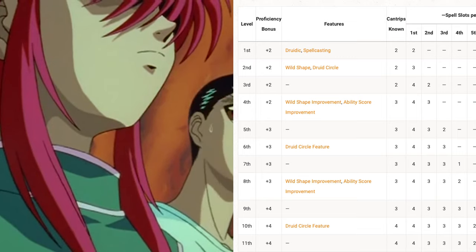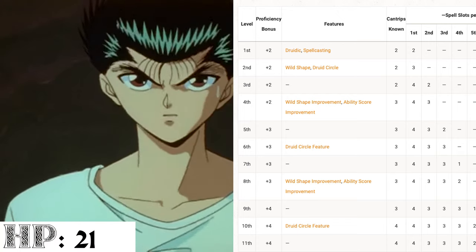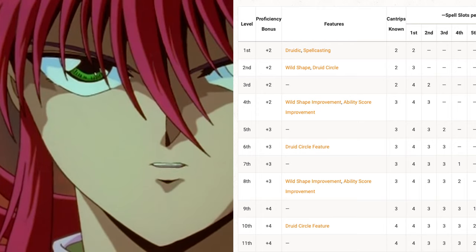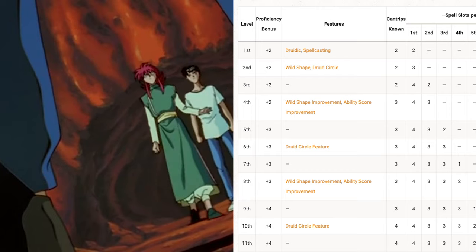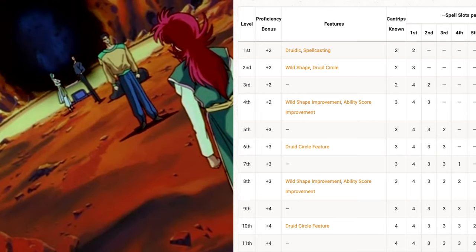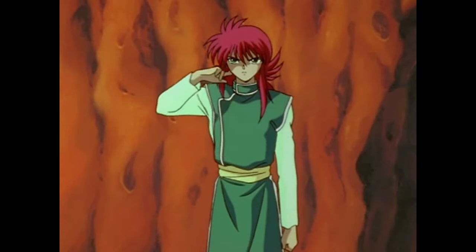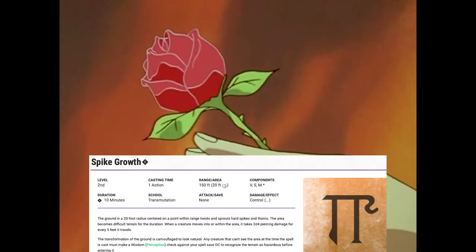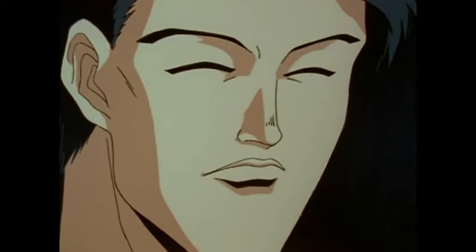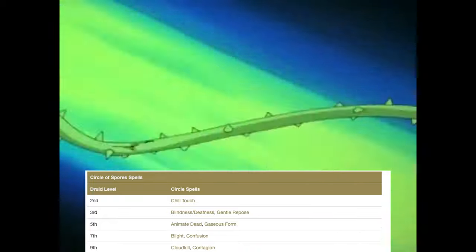At level 3, we take another level in Druid, making our total hit dice 3d8 and our max hit points 21. The temporary hit points from Symbiotic Entity increase from 8 to 12. As a third level druid we gain another first level spell slot for a total of 4, and two second level spell slots, allowing us to prepare and cast spells from that level — a total of six spells. I left Absorb Elements, Entangle, Fog Cloud, and Healing Word as first level spells, and chose Darkvision and Spike Growth as second level spells. We also gain Blindness/Deafness and Gentle Repose always prepared from our Circle of Spores subclass.